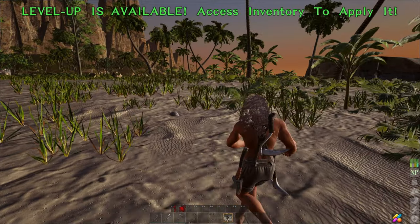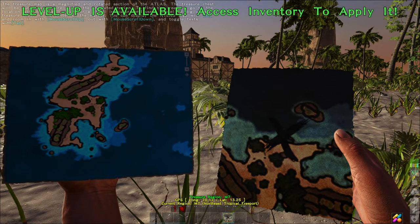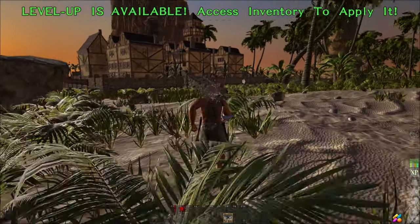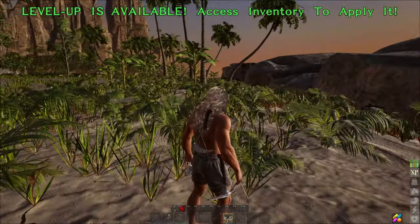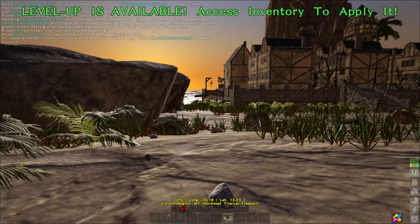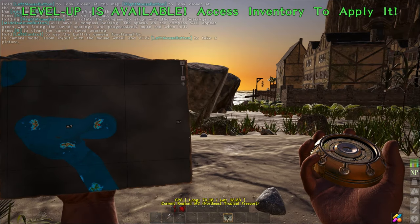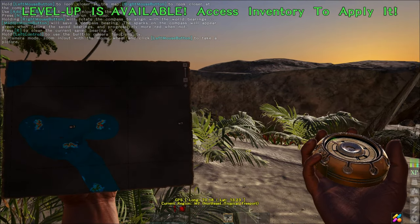What actually happens with this particular map location — at least for this one I found — is it's right there on the village, so it'll be right on the steps, but it is actually not there. The reason for this is there are four identical islands on M7, and so you need to go sailing and find which one is the one with the map.